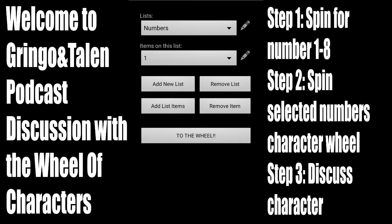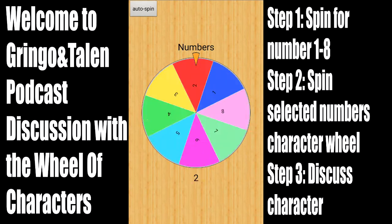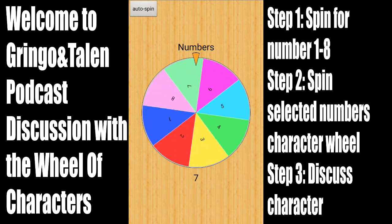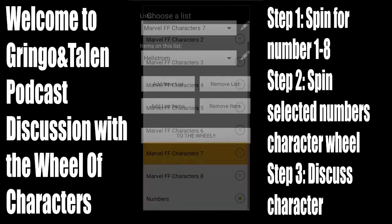So this time we're just going to be going right into it and see who we get. We're going to go ahead, let's get our number. It is... 7. So let's see what we have in Wheel 7.